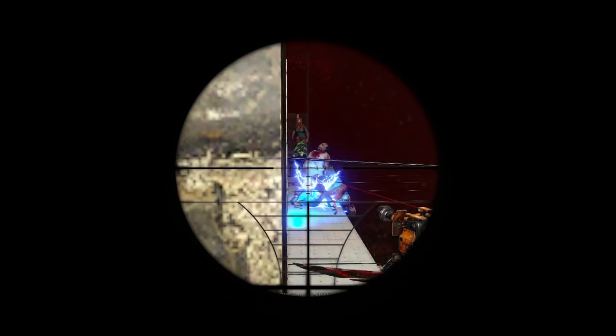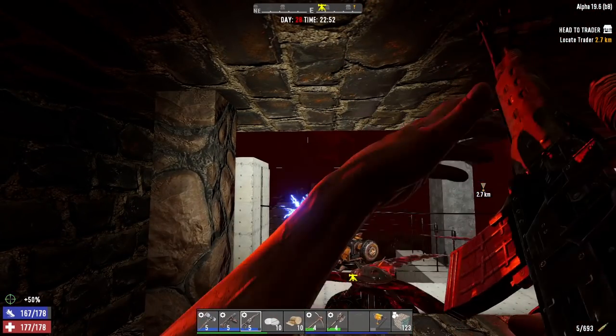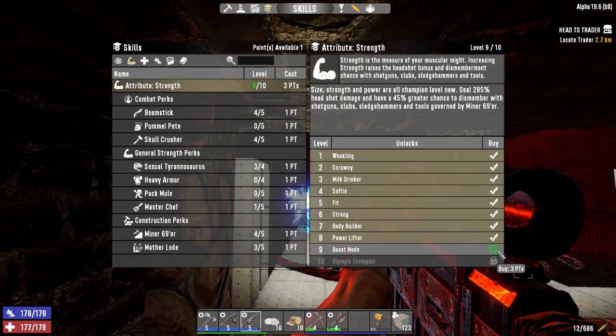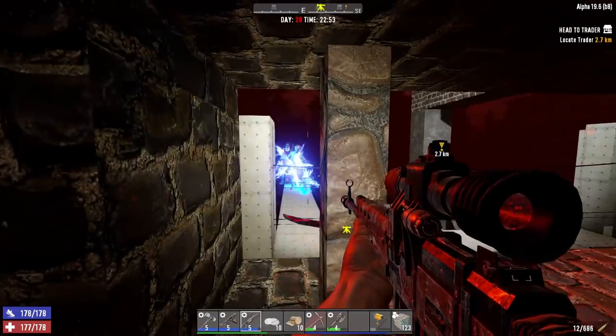Yeah, this is pretty devastating. I got a skill point — I need three more skill points to get my last point in strength. Since I have the cigar it will be the last point I'll have to buy.